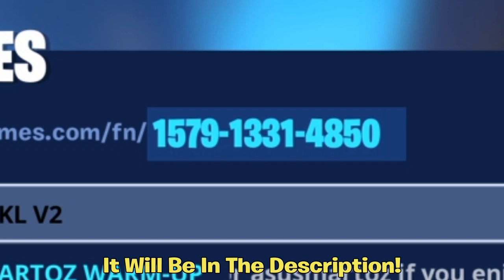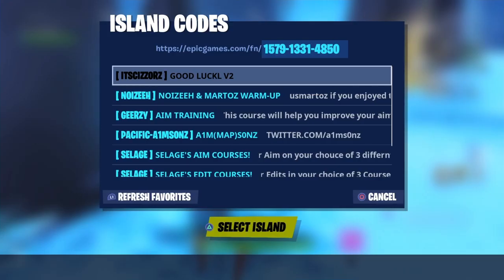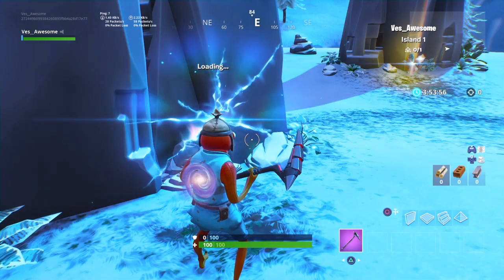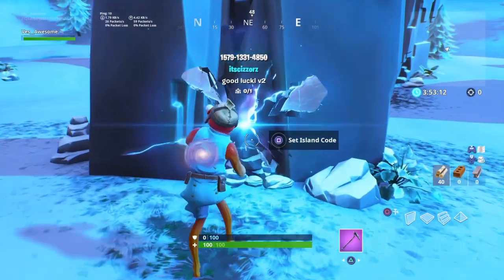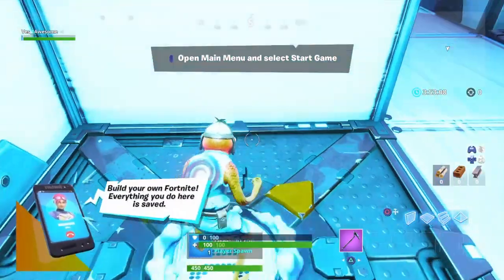The code you have to type in is 157-133-4850. Type in that code and then you'll be in Scissors Death Run 2.0. Once you type in that code, wait for it to load up — your game will seem like it's lagging a little bit, but just wait for that to be over, load up the course, and then you'll be in Scissors Death Run 2.0.